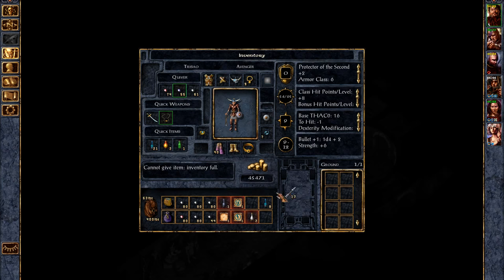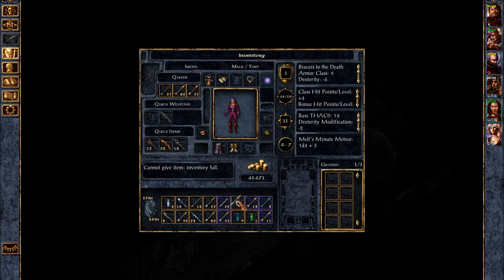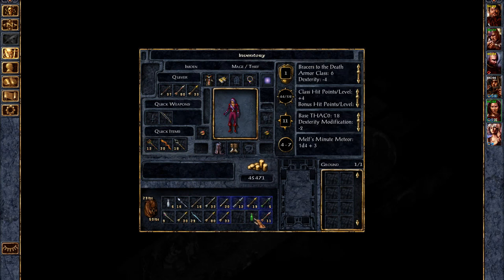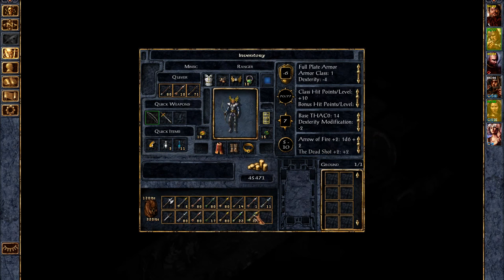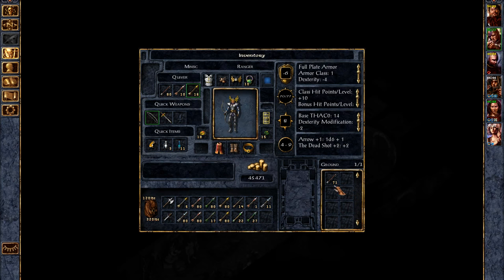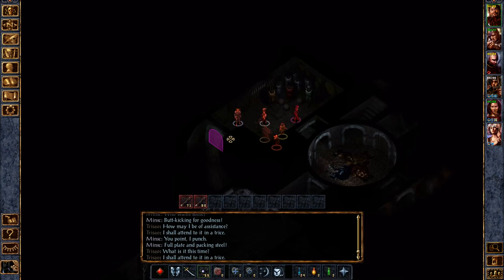All right, why can't you carry this? Let's put these potions on somebody who can use them. All right, now we can give them to Minx. We're actually gonna start throwing out the regular arrows — we'll put the special ones up there. He's actually out of room too. You know what, we're just getting rid of all of our normal arrows — we're gonna use special arrows from here on out with Minx because he really doesn't attack that much anyway.